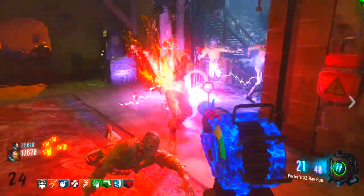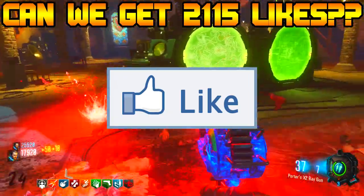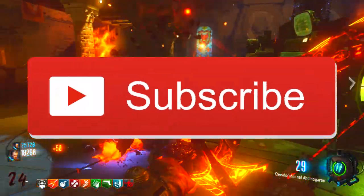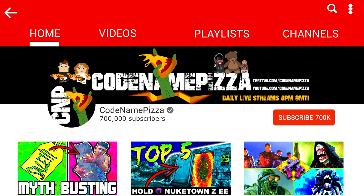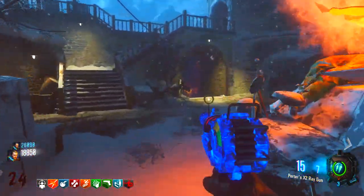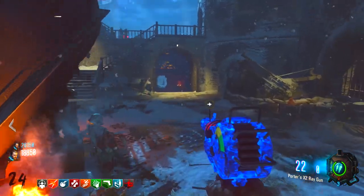On this video we are going to be aiming for 2,000,115 likes, so make sure you smash that like button. If you're brand new to the channel, click that subscribe button to become the latest member of the pizza club. We're aiming for 700,000 subscribers before the release of Black Ops 4 in October, and it looks like we're going to do it. Let's jump into this top five video of the hardest easter egg steps to discover.